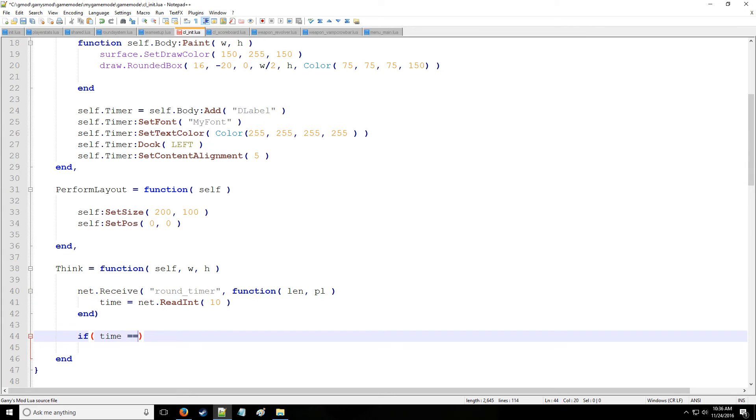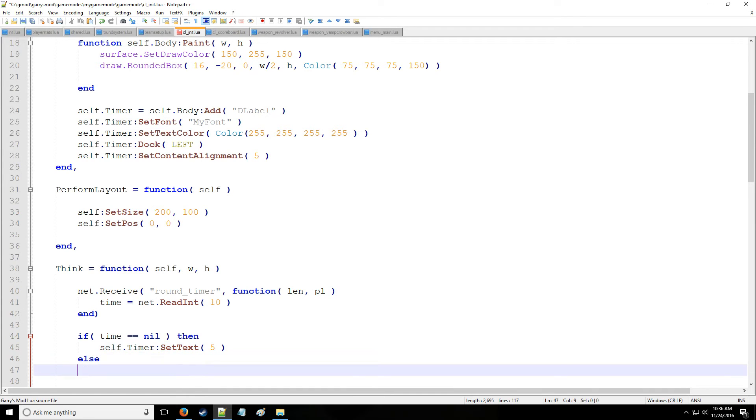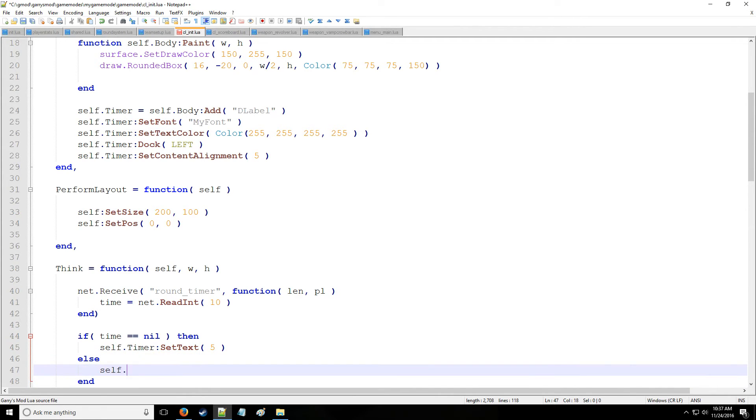So if the time wasn't valid — if it's equal to nil — then we're going to reset the timer to our starting value for the pre-round, which is five seconds. Elsewise we'll be setting this timer to a value of time, whatever time may be.